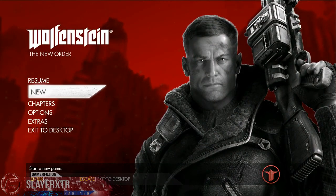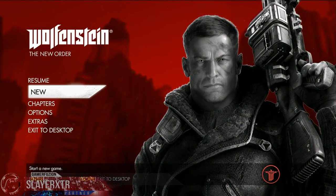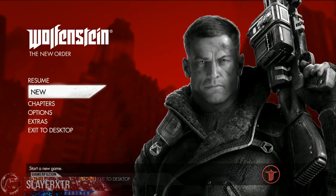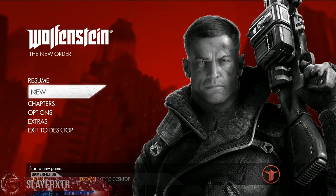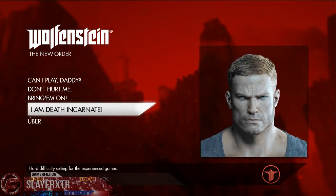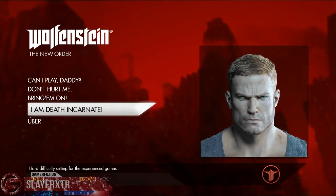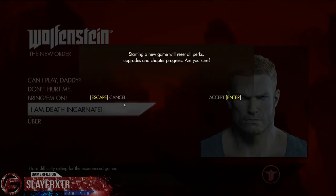We're going to go ahead and start a new game. I'm going to be quiet because I know there's an intro video coming up. I played maybe the first hour of this game, so let's get into this. Oh wait — this is going to be played on hard difficulty. I am death incarnate. He just looks badass. I like Uber because there's like blood splatter on his face, he's got the teeth, the red eyes — I am death incarnate. We'll go with that one.